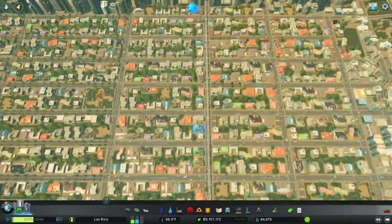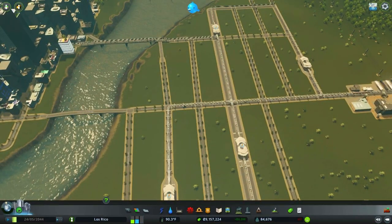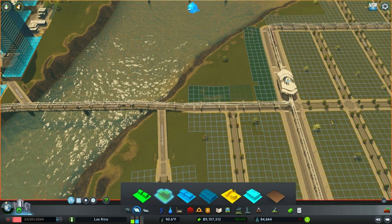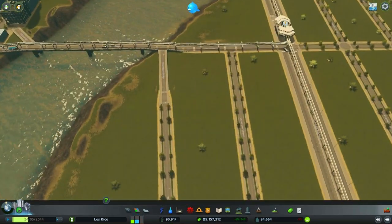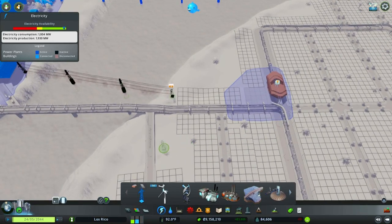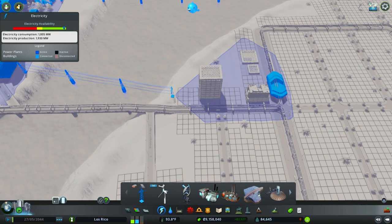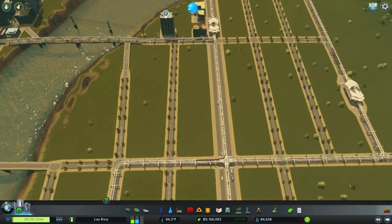I kind of want to see one working. Where is the monorail? Probably over here somewhere. We do have a demand for residential, so we'll start out with zoning in some residential over here to try and connect up the power. We got some residential put in, so we can run some power lines from here to here — that should run power. Let's speed up time a little bit here. Oh, there goes a monorail! I saw it. They're connected to the power anyway, so that's good.